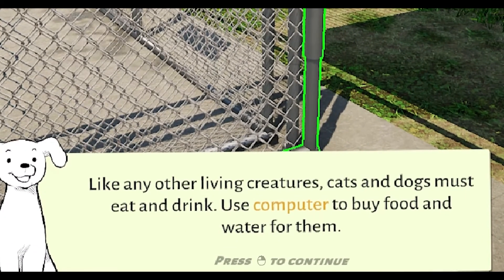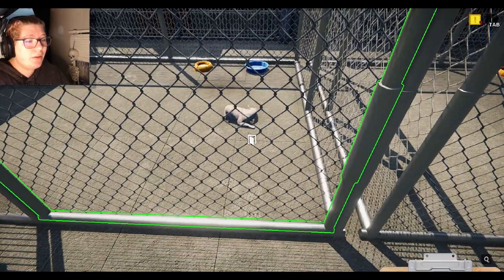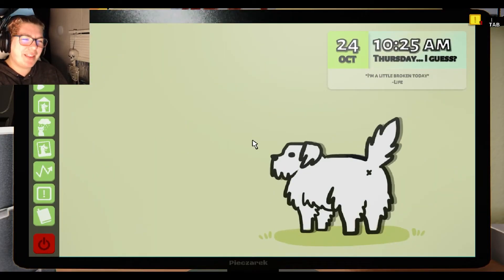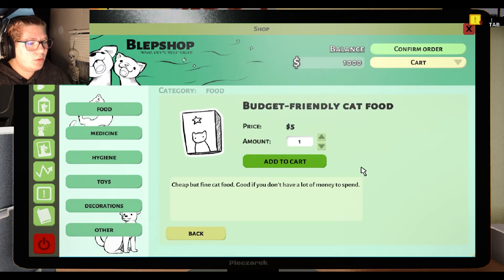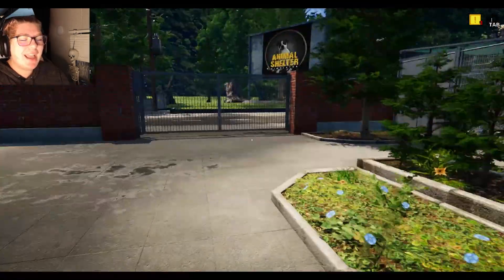Like other living creatures, dogs and cats must eat and drink. Use the computer to buy food and water. Look at the cutie dogs! Hey, you're cute. We have to buy water — can't we just get it from the faucet or something? Maybe that's just how I roll. Going to buy the food, going to buy the water. Seven dollars? Ain't too bad. We didn't even get this food so this cat don't starve. Also, it's kind of weird to have the cats outside.